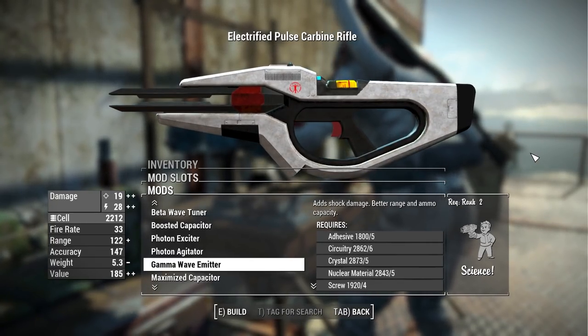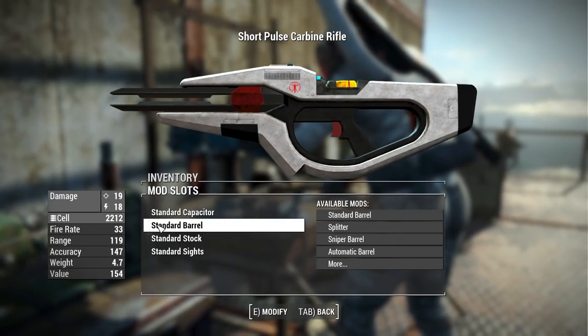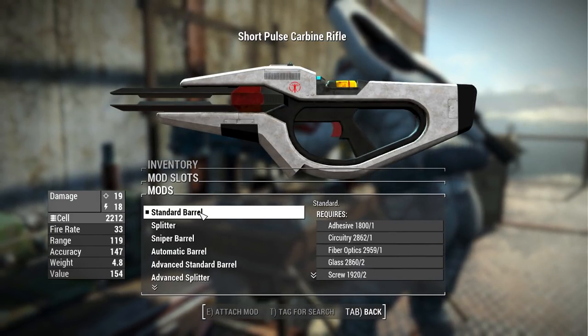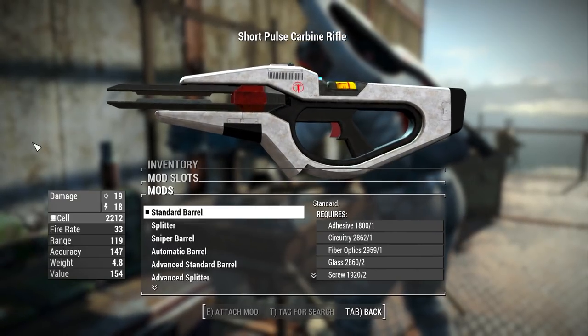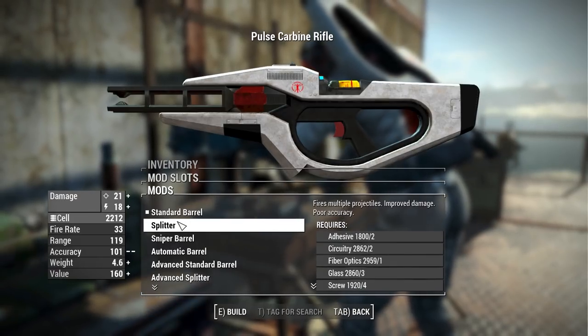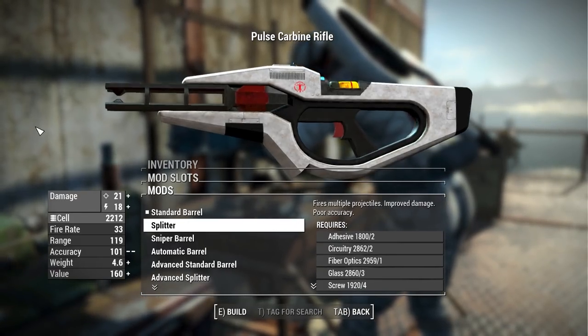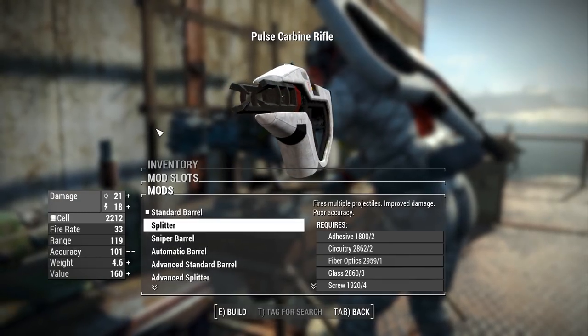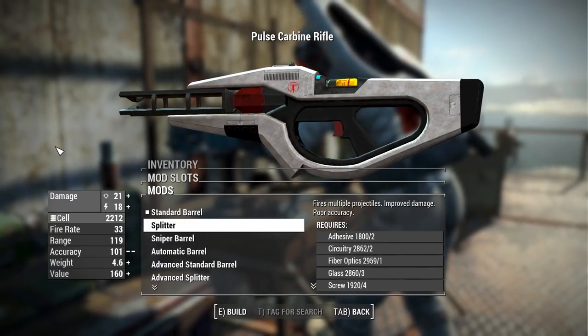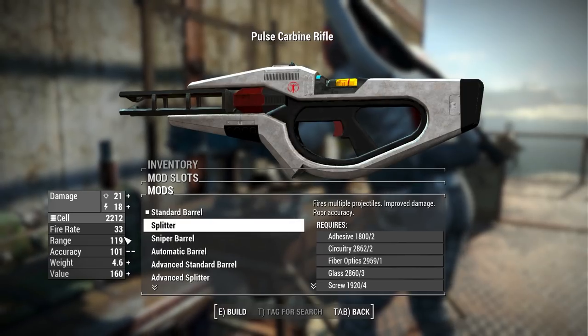For barrels, you get a good assortment that change how the weapon functions. The standard barrel is semi-automatic with a slow fire rate and single projectile. The splitter makes it function like a shotgun, launching four different projectiles with a little increased damage and slightly decreased accuracy.